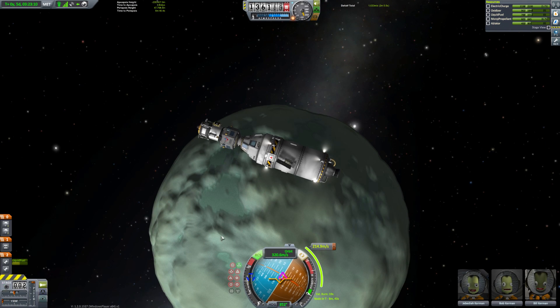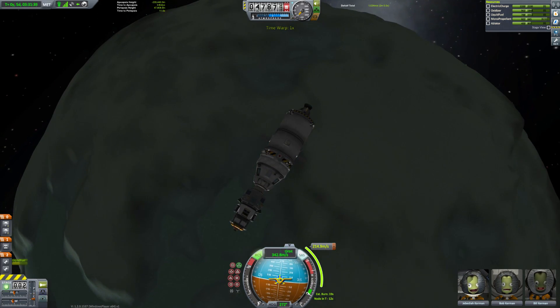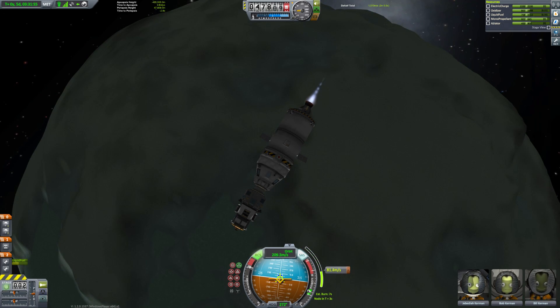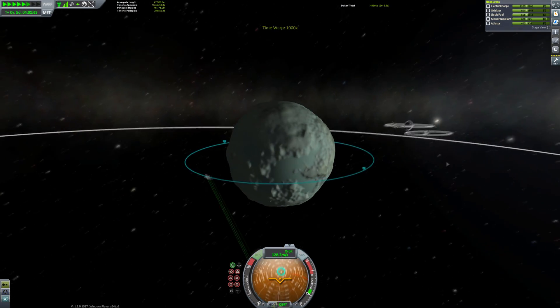I don't know why free camera isn't the default instead of auto, which is a horrible camera mode — it does that weird spinning thing when you get into a circular orbit. This is a minor complaint with Kerbal Space Program. It's like, why is the nav ball not automatically open when you open the map view? Whatever — here we are in orbit around Minmus.